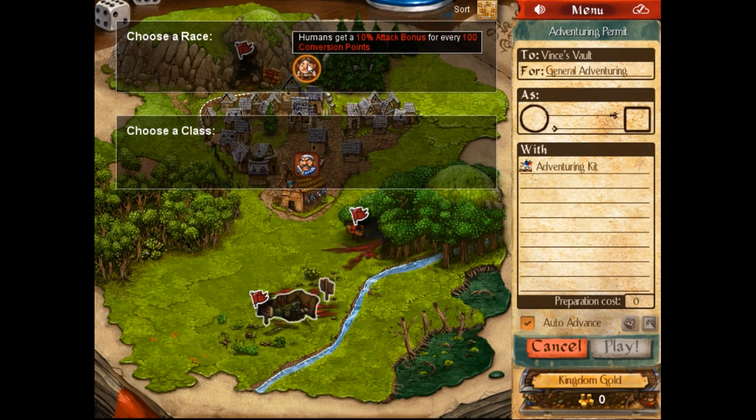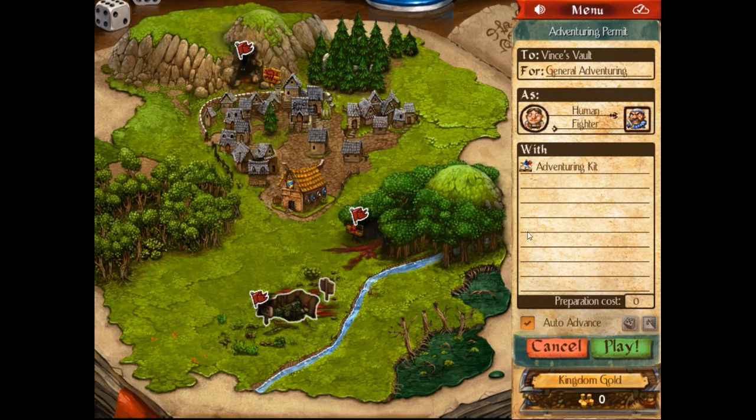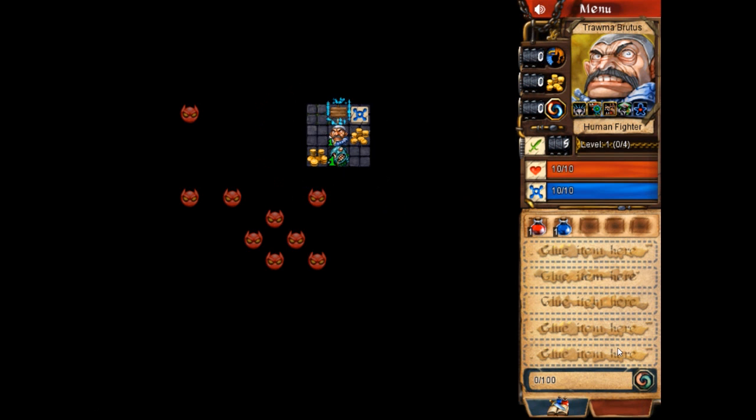Choose a race — the only race we have are humans. Humans get a 10% attack bonus for every 100 conversion points; we may talk about that later. The only class we have is a fighter who has various aspects: Instincts, Veteran, and Pit Dog. We'll talk about those when we actually go into the dungeon. Let's go ahead and play and get ourselves started on this randomly generated dungeon.